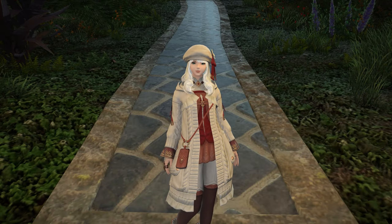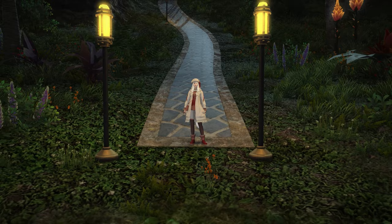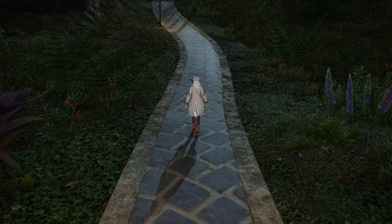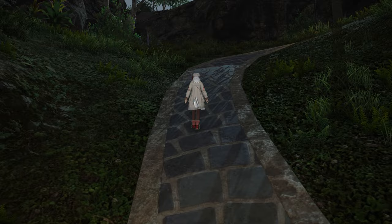Hello and welcome back to another video for Final Fantasy XIV with me Mione. Today we're looking at the first rank up of 6.4 for the island sanctuary, specifically the upgrade of the cozy cabin. I've kept my eye on this ever since the live letter hinted at changes to the buildings, but I would never have imagined it would look this good.